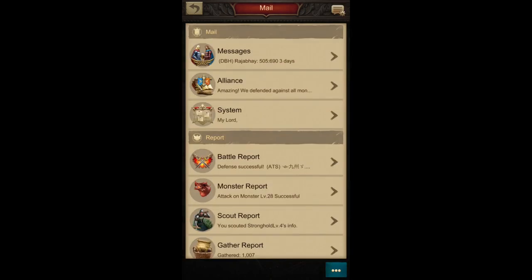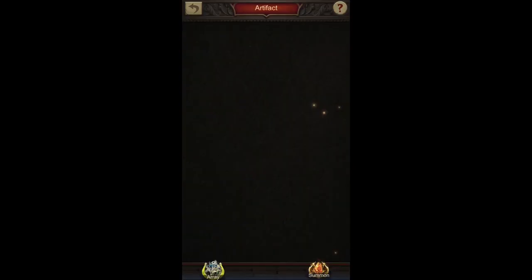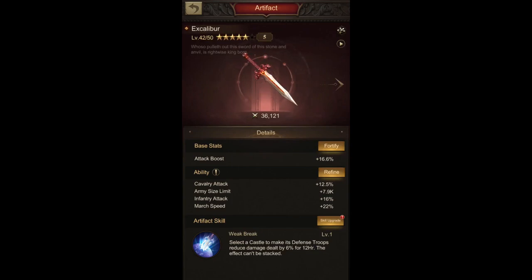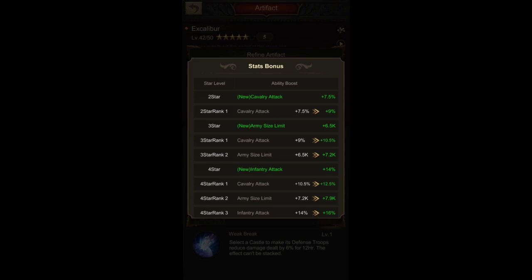Let's have a closer look at what this rank development actually means. When you go into the refine menu for an orange artifact, you'll see the different stars, and now from the fifth star there is a five-star rank one. You can also see which stat of that artifact is getting boosted at the next rank. For example, there's a new cavalry attack bonus, and then a two-star rank one — so there's really one rank level between the second and third stars.